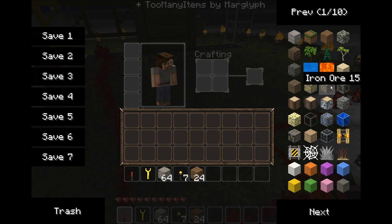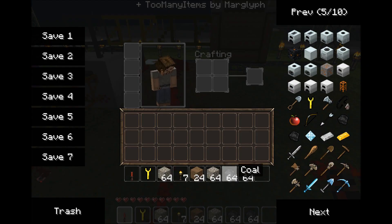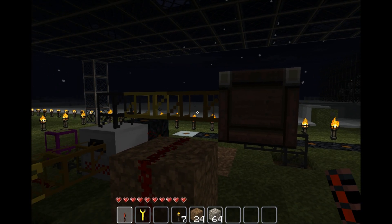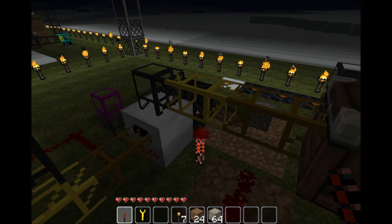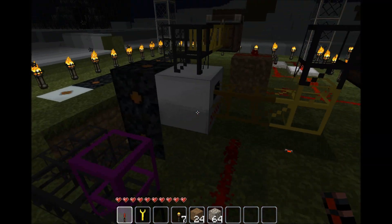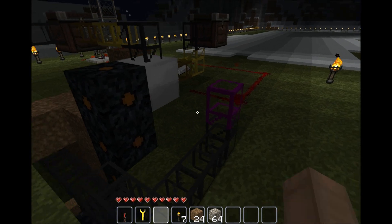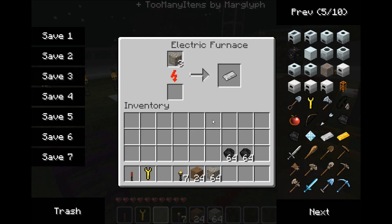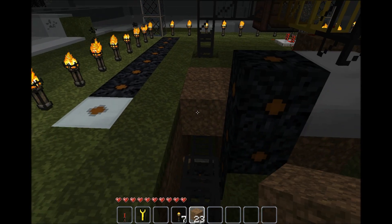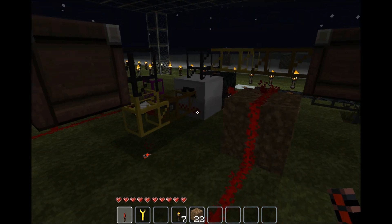From here, you just need to test it, so grab a couple of stacks of iron ore. You don't need coal for the electric furnace. Go ahead and put the iron ore in and it should start to work. This is a lot more compact than the previous one, which is a really nice feature of IndustrialCraft. It also cuts out a lot of needed coal. Go ahead and fill this up, and the extractor works the same way as it did before. This is an electric automatic furnace.